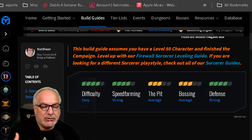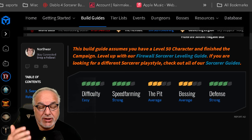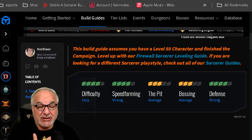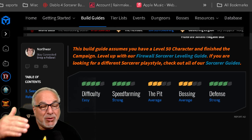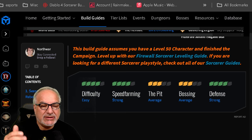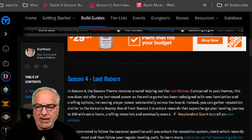The playstyle is very easy — not a difficult build to play. Speed farming is very strong, as Sorceresses are known for being fast levelers, so it gets a very good rating there. It gets an average rating for the Pit and bossing, though I'd personally bump that up to a four out of five. Defense is very strong — Ice Armor and Flame Shield provide you with basically being immortal.